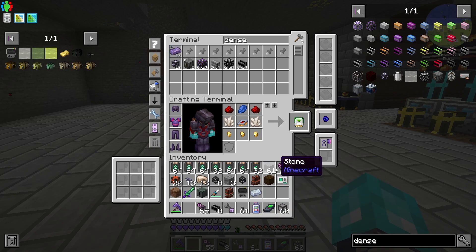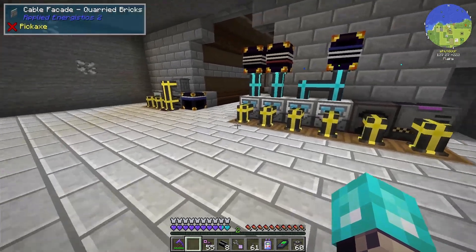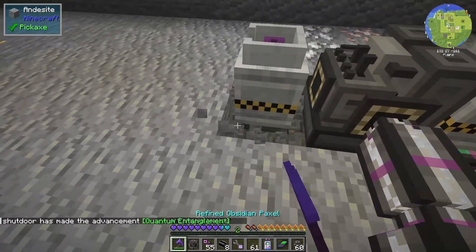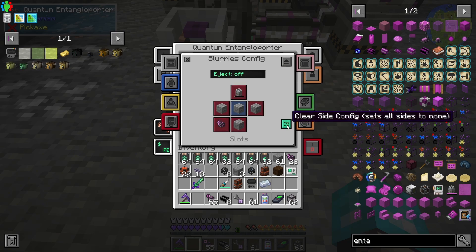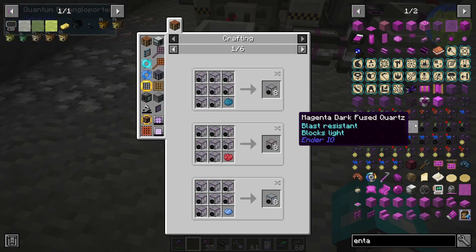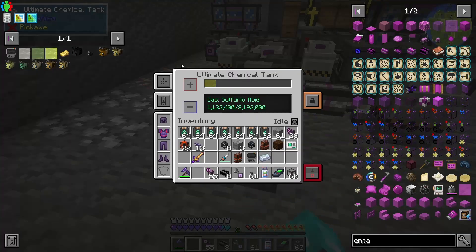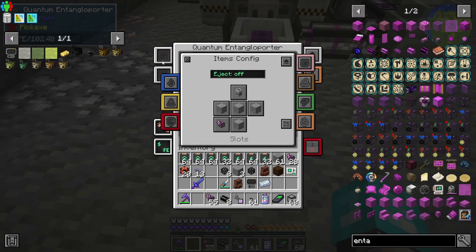Now let's look at getting a couple of entangle-a-porters. We're actually going to use this to get the hexafluoride — that's our main goal right now. We're basically going to input into a quantum entangle-a-porter. We're going to put this in the ground and say on the top. On the gases, we're going to say none. We'll leave the top as input and then say on the bottom is output. We want to say 'soul' — just click this checkbox. Now we can set this to bottom as output, and that should go into this. Now we have kind of a buffer point of gas.